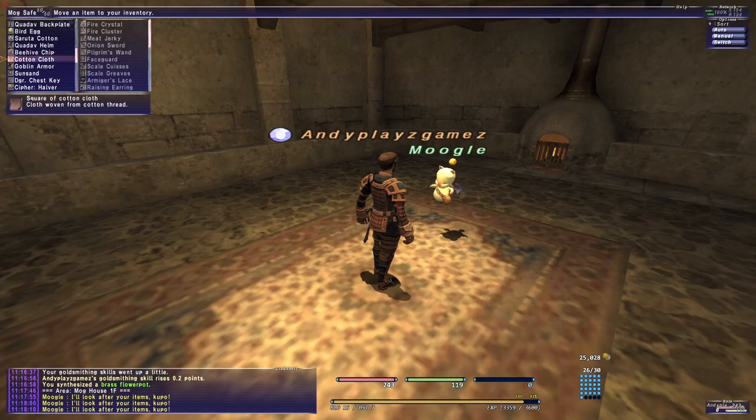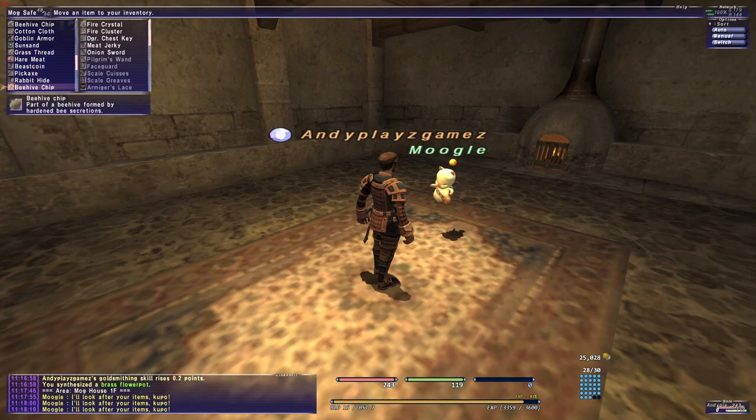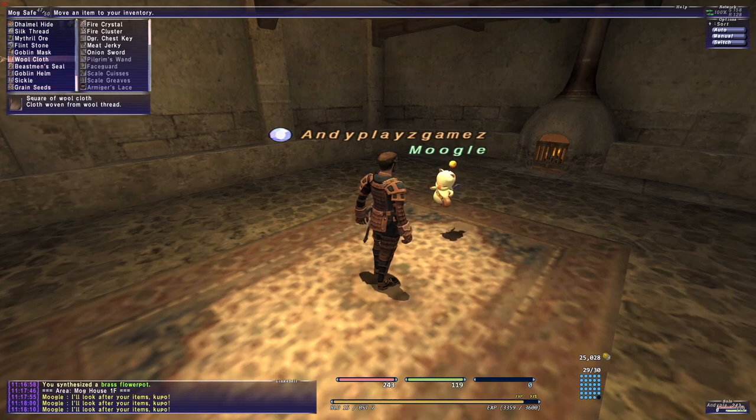Hi folks. In this video I will be talking about a quick path to making some passive gil in Final Fantasy XI. This could apply to Cat's Eye Crystal Warrior game mode, it could apply to Eden, Osomi, Wings, and to some extent Horizon XI.